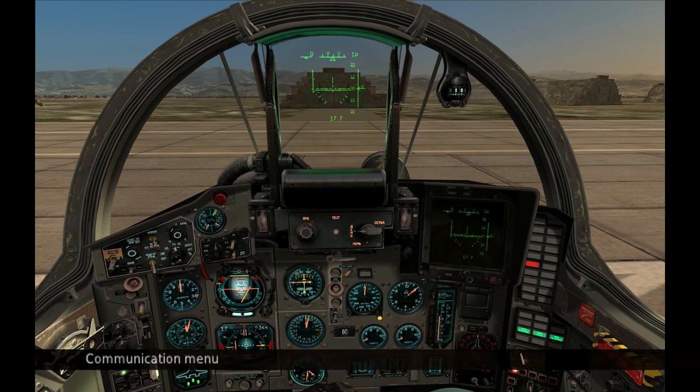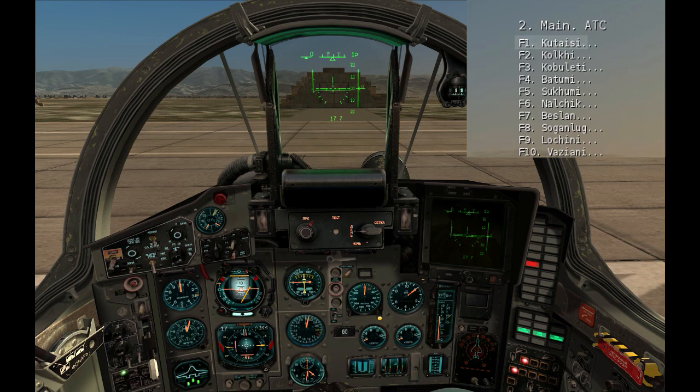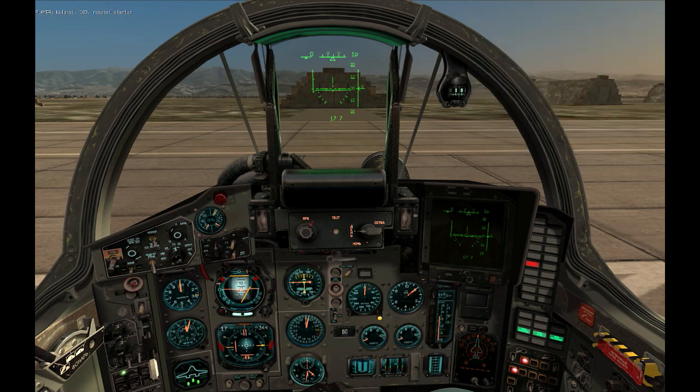Open the communications menu and request ATC permission to start up the plane. In the list of airfields, the first one is the closest to you, so this is the one you want to talk to. Once permission is granted, we can go ahead and start the engines.